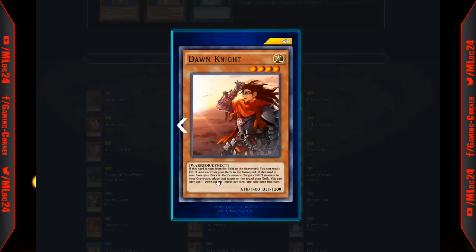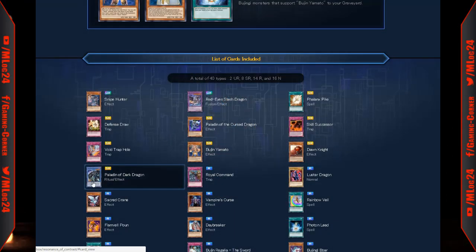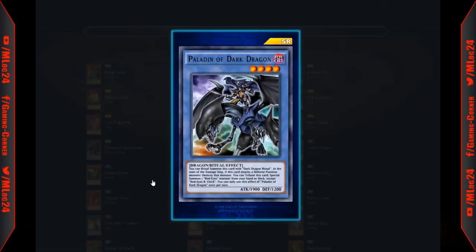Dawn Knight: if this card is sent from the field to the graveyard, you can send one light monster from your deck to the graveyard. If it's sent from your deck to the graveyard, target one light monster in your graveyard and place it on top of your deck. It's basically a Plaguespreader-type effect for light monsters. Paladin of Dark Dragons is a ritual monster requiring Dark Dragon Ritual. It destroys defense position monsters it attacks, and when tributed, special summons one Red Eyes monster from your hand or deck.